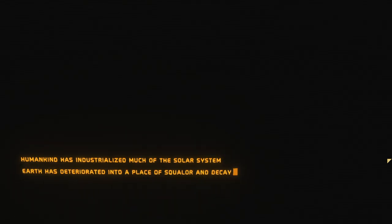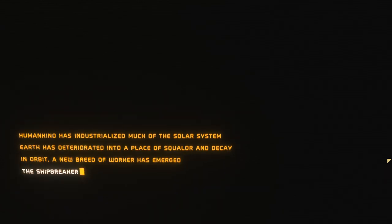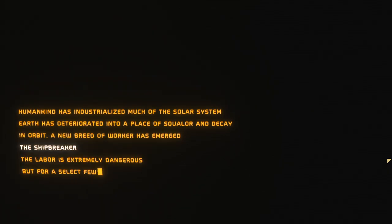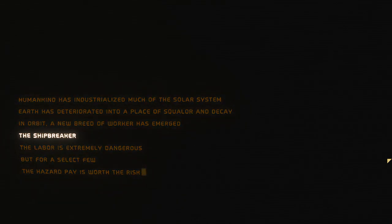We have an intro. Humankind has industrialized much of the solar system; Earth has deteriorated into a place of squalor and decay. In orbit, a new breed of worker has emerged: a shipbreaker. This is like the opposite of Tin Can, right? We're trying to put the ship together in Tin Can, now we're trying to break it apart. The labor is extremely dangerous; for a select few, the hazard pay is worth the risk.